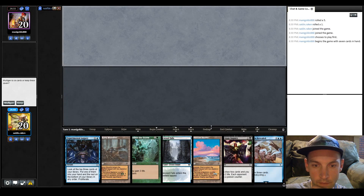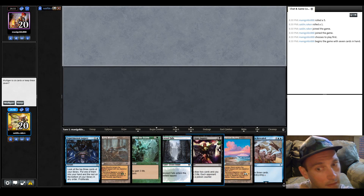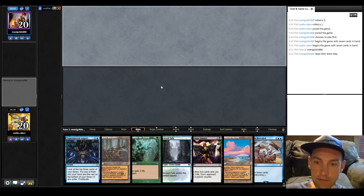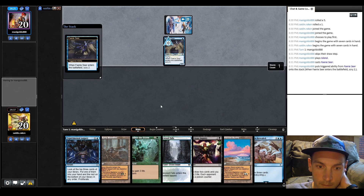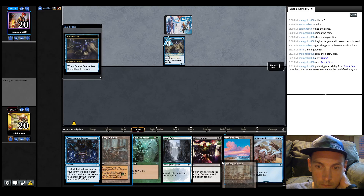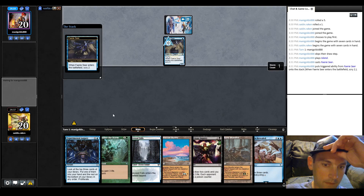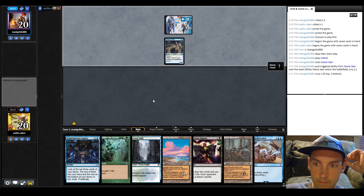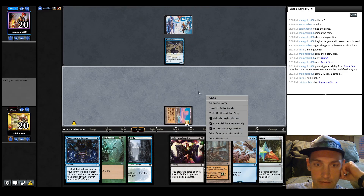We're here in game one. We've got a Lorien for a red-black source if we need it, and we have Hickory Woodlot — I'm going to keep this. I don't know what our opponent is on, they've played all sorts of decks in the past. We can't cycle the Lorien for the black source yet. Okay, so they're going to be on mono-blue faeries, which is a nightmare matchup. We'll lead on the Hickory, see if I can Augury for a black source.